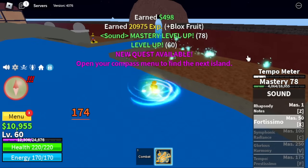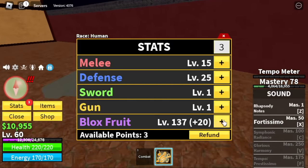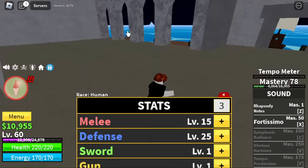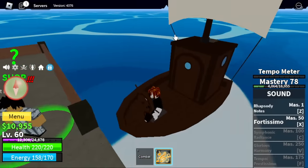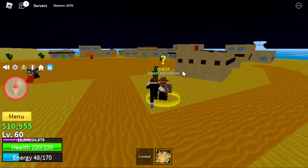I decided to stay here until level 60 so that we will be skipping the next island — the Desert. Here are the stats again. I will be updating you on every stat change that I'll make. So next up, the Desert. At level 60, we're going to start with the Desert Officers.